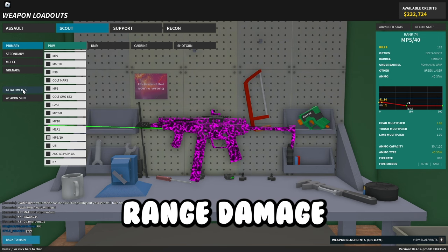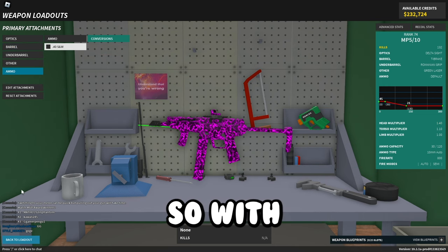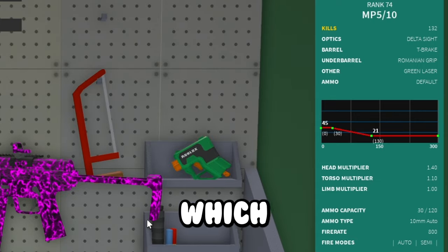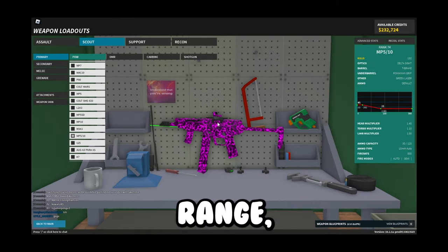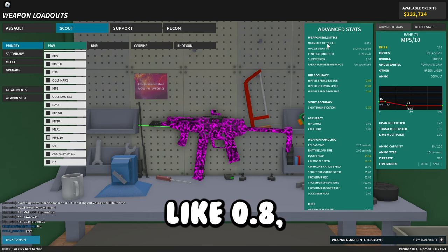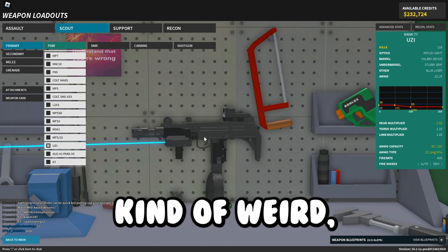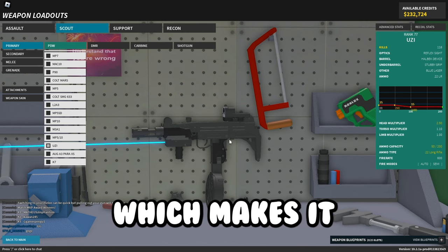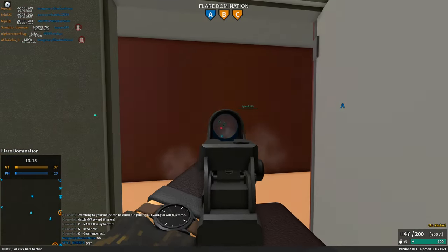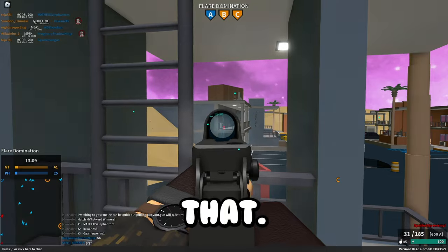The MP510 got its close range damage increased to 45, with a torso multiplier of 1.1 — unfortunately that doesn't make it a 2-shot at close range. It also got its penetration depth changed to 1.2 studs from 0.8, so that's a big improvement. The Uzi only got nerfs — it got new recoil that makes it less accurate, and decreased velocity down to 1,300 studs, which looks a lot worse.